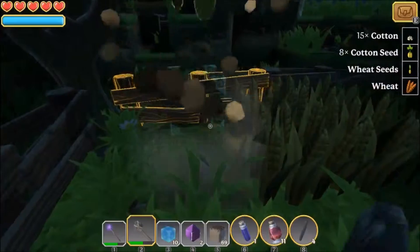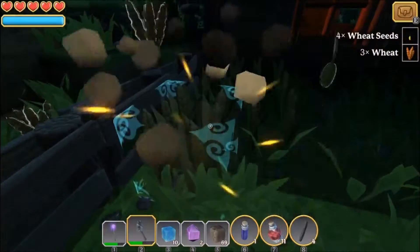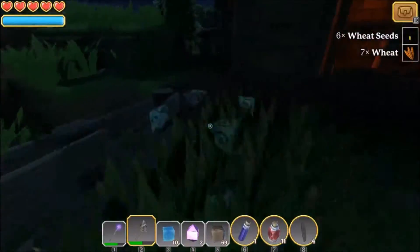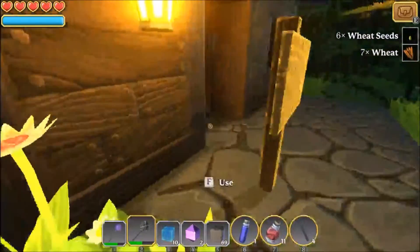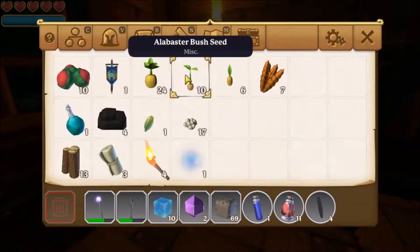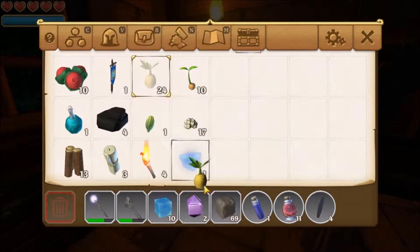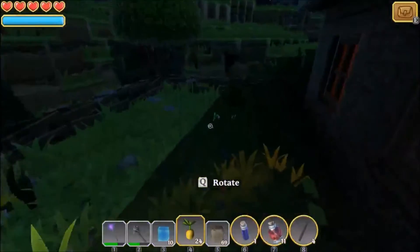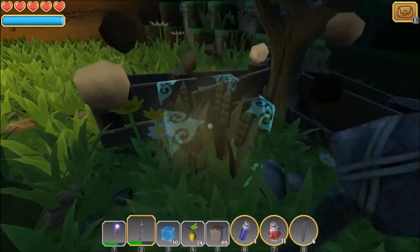And here's some wheat, so I can repair the roof, which I'll eventually do. I remember last episode I called it hay — now here the wheat is still growing, so I don't want to cut that down because it'll just sort of be a waste of time. It'll give me seeds, but just the same seeds that have already been planted. So let's put the wheat in there, as well as the wheat seeds, and then move the cotton seeds into my inventory.